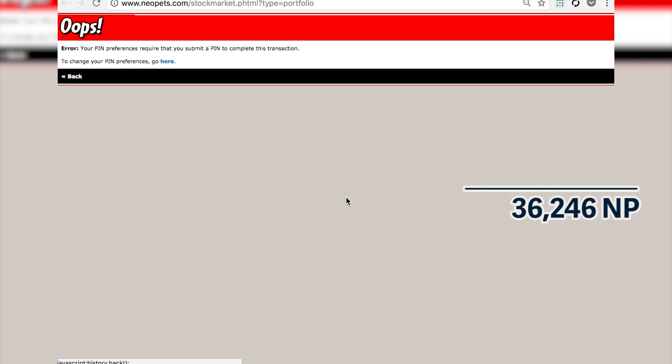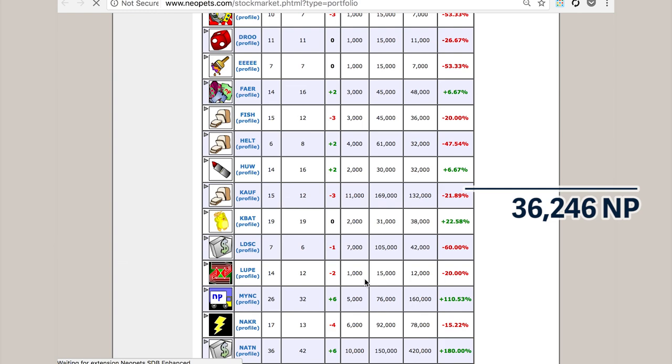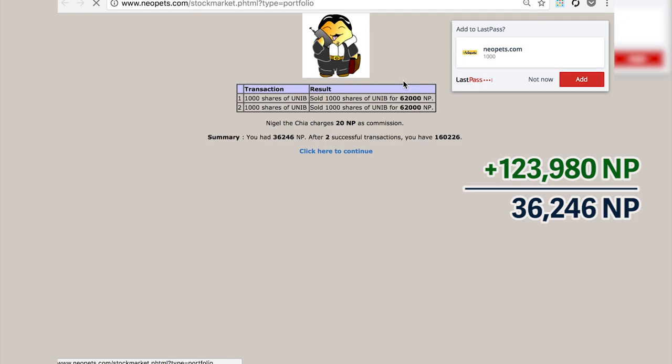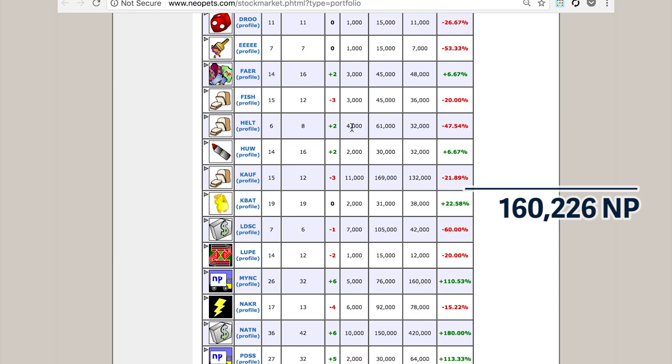And today, by sheer coincidence, all of the stars on Neopets lined up and I get to sell. I have 2,000 shares and I'm selling them — they are at 62 a share — coming out with a huge profit that I can turn into Neopoints to use in other ways. This was completely unanticipated. This is the reason why I buy stocks though — so I can cash them out and use those Neopoints to buy other things, like more stocks. So I buy 1,000 shares of a stock at 16 Neopoints a share.